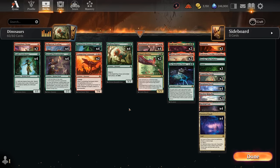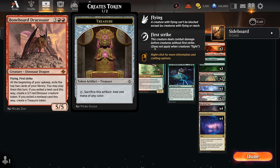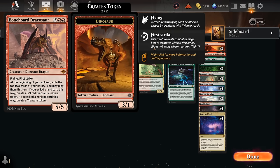All that extra mana can be used to ramp out a Bonehorde Dracosaur, definitely one of the more exciting dinosaurs in this set. A five-five Flying First Strike that every turn provides additional advantage by exiling the top two cards of our library — we can play them this turn. If we exiled a land we get to make a three-one dinosaur creature token; if we exiled a non-land card we get a treasure token. So all modes are awesome, and a five-five Flying First Strike is already very good, especially against opposing creature decks.